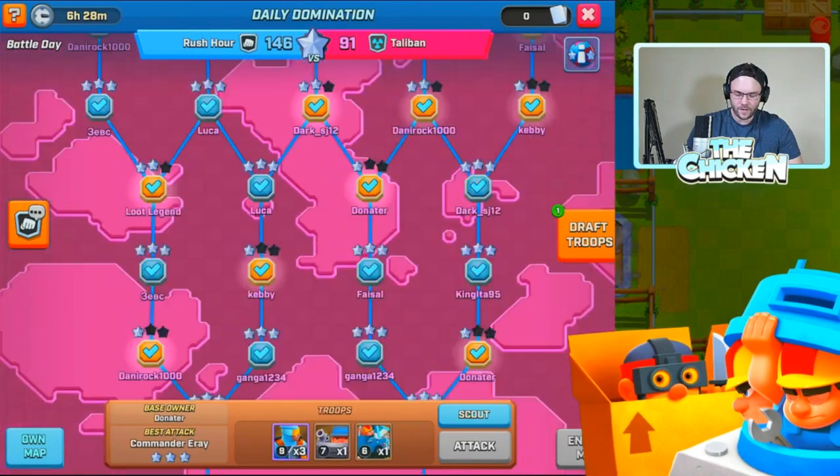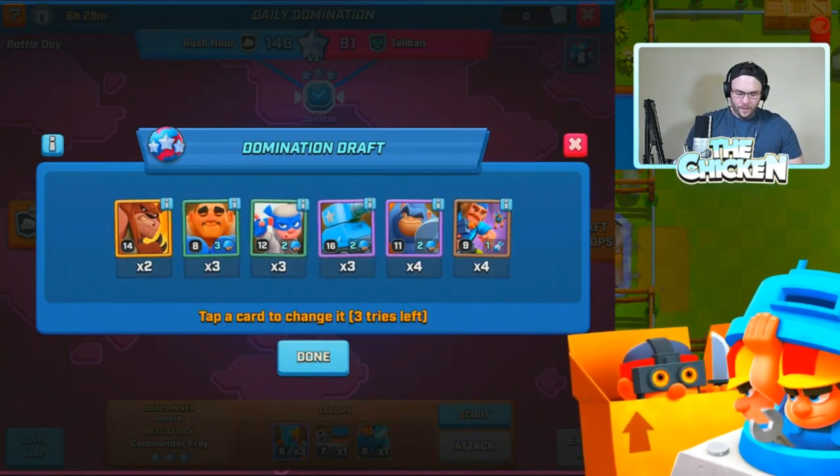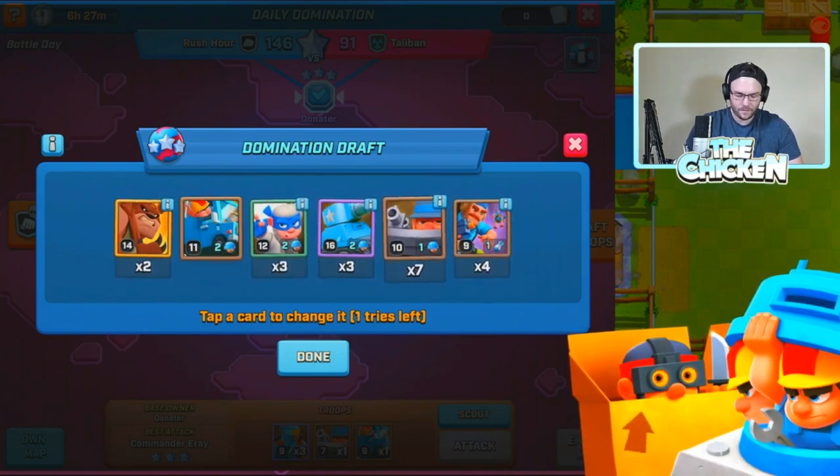What else do we got guys? Let's draft our troops. I'm gonna get rid of the gorillas. Shield's not bad, and I'm also gonna get rid of the boxer. Oh, plumbing van - really? Laser, okay. That was better. So let's get into a couple domination attacks.